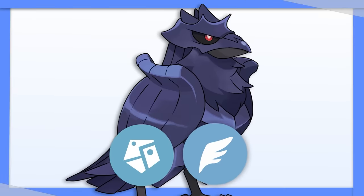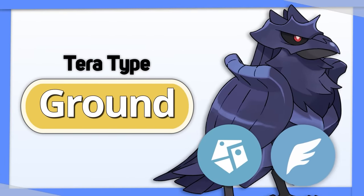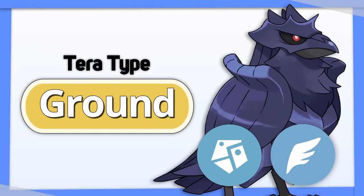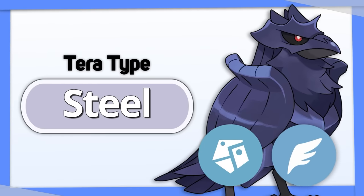Corviknight's typing is great, being only weak to Electric and Fire. I like Tera Ground here in most cases for the Electric immunity, but Tera Steel is also solid for a shifting of weaknesses and more damage output on its Steel moves.